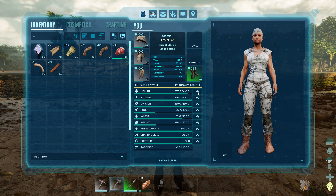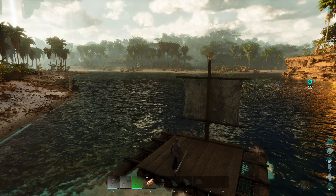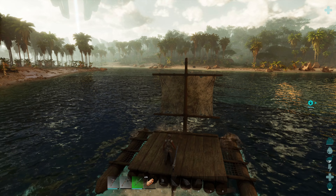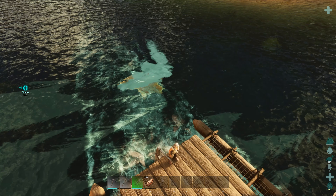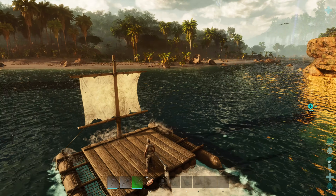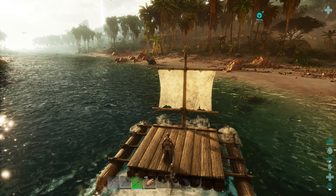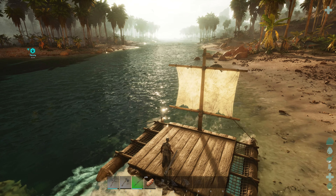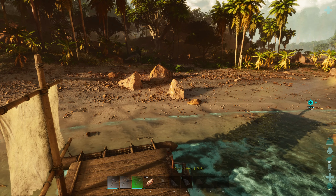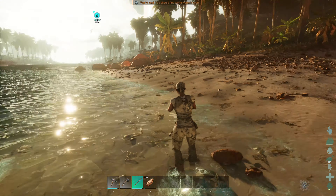Then we can build a raft and we don't have to deal with the piranhas. It also means we can actually probably sail around a little bit more. There are more turtles over there I can see. What do we need, like 250? I think that's enough. All right, we also need to find metal. This is a thing because we need to upgrade our weapons and stuff.